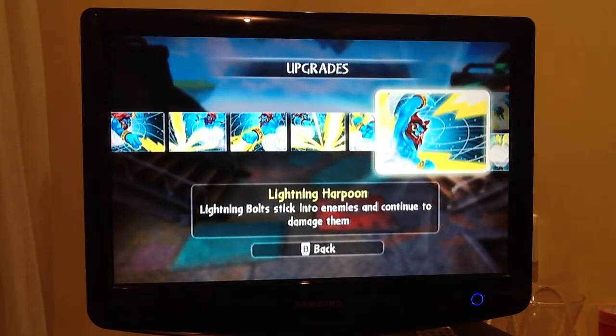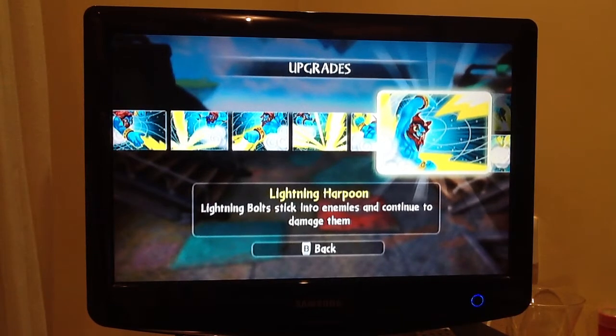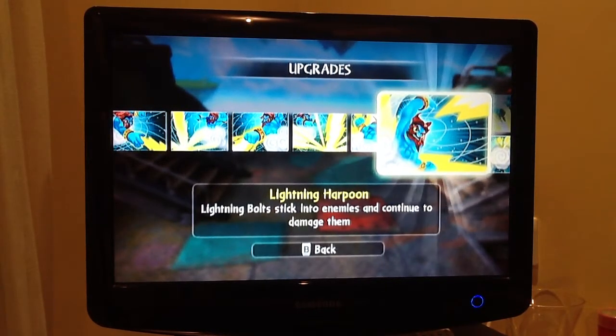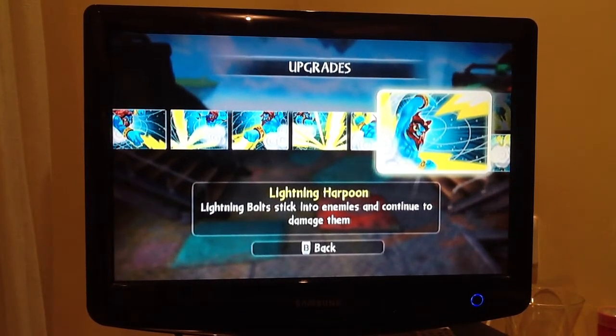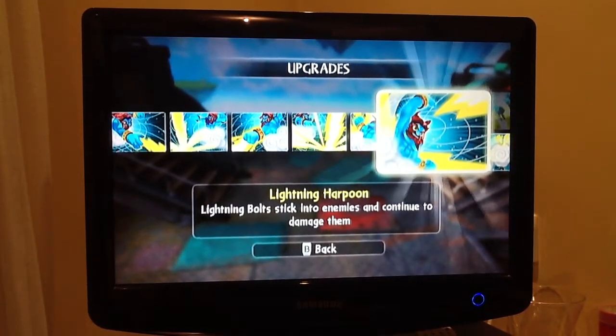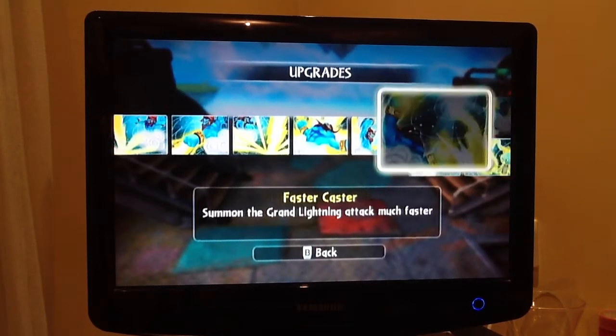Lightning Harpoon: lightning bolts stick into enemies and continue to damage them. The actual damage is not very good, but what's useful about it is for small enemies — like little cyclops with axes, I can't remember what they're called. It's handy because they just continue to take damage and they can't move.